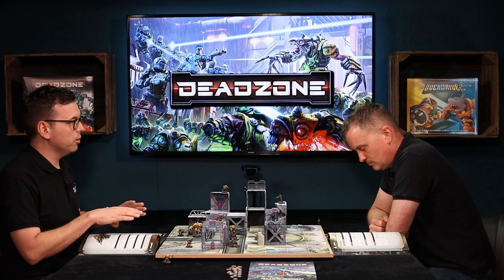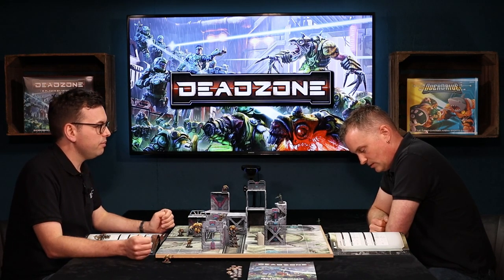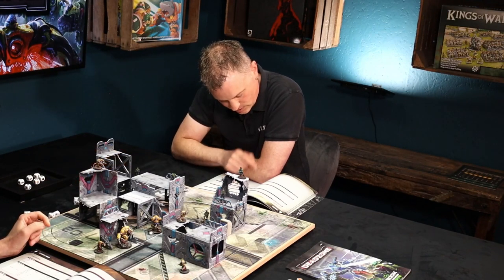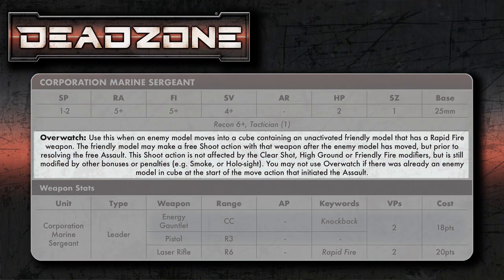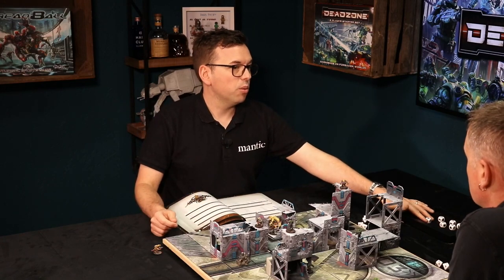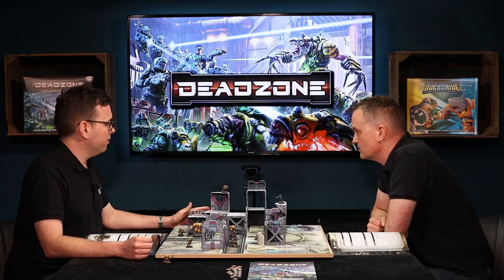Each leader is different, and that will tailor how you build your team because you might want to build around that command ability. Interestingly, while normally you spend these in your turn, some command abilities fire in your opponent's turn — like my Corporation Marine Sergeant's overwatch ability, which triggers when an enemy model moves into a cube. Some do really sneaky stuff, like the Marauder Leader spending a splat to steal one of your dice results rather than re-rolling.